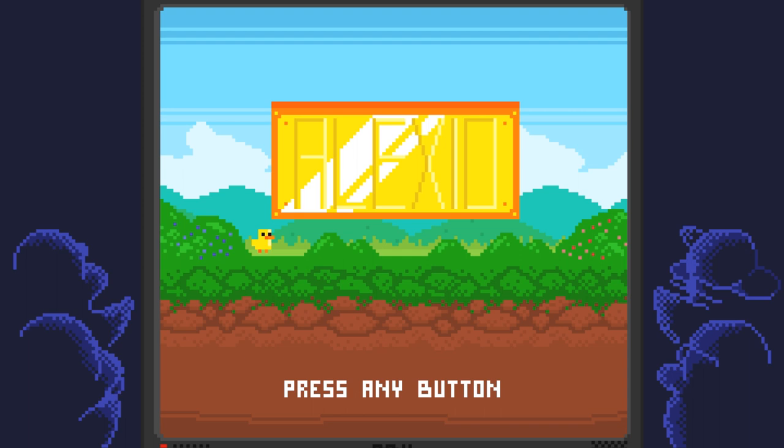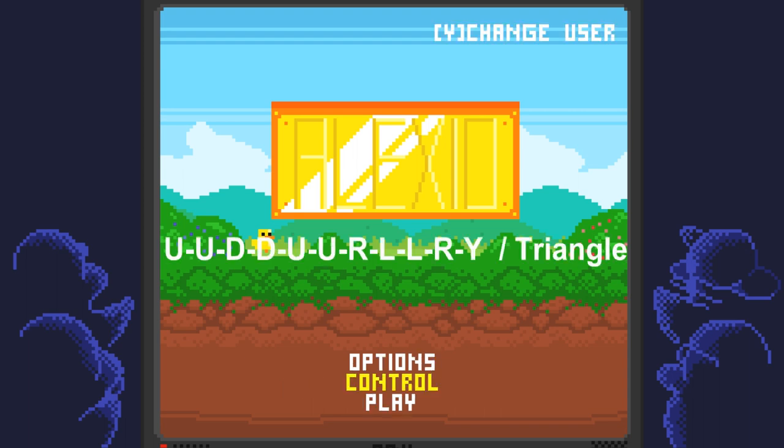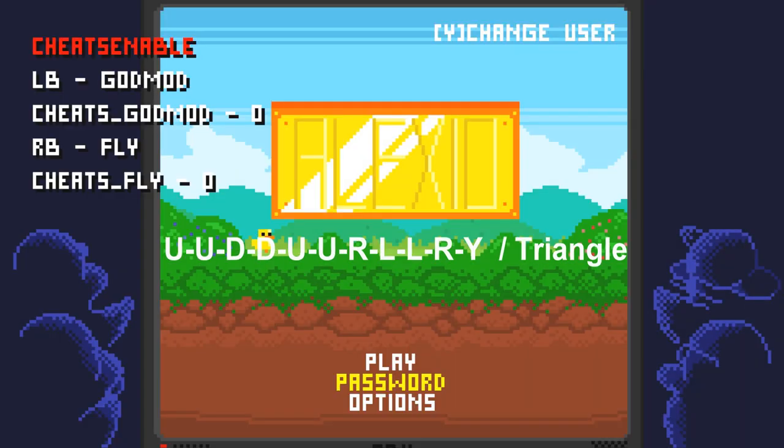From the main menu you want to enter the cheat code using your d-pad. The code is: up, up, down, down, up, up, right, left, left, right, Y — or if you're on PlayStation that'll be Triangle. Once you enter the code you should hear some celebratory music, and then from there you can press the left bumper to activate god mode and the right bumper to activate flying.